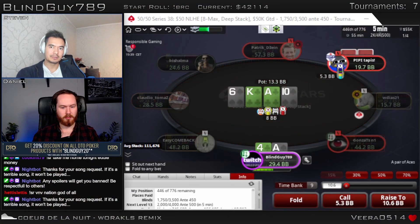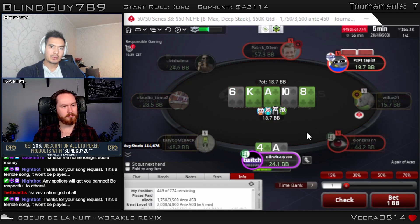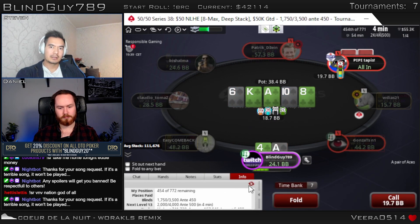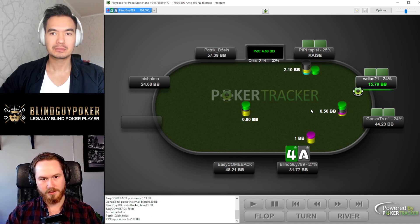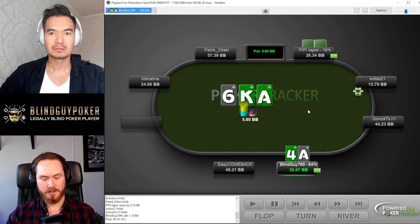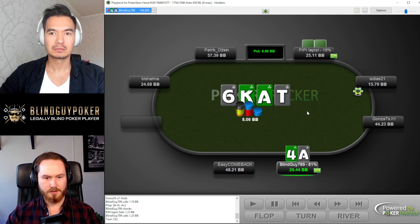The second spot: Steven had ace-four offsuit in the big blind. The cutoff opens 2.1x at 28.5 blinds and Steven defends. The flop comes ace-king-six with two suits — Steven has the ace and the four of clubs for a backdoor flush draw. Check, cutoff bets 1.2 into 5.6, Steven calls. Turn is a ten, completing two flush draws. Check, cutoff bets 5.3 into 8, Steven calls. River is an eight, completing the flush, and Steven checks. Villain bets all-in, 19.8 into 18.7.